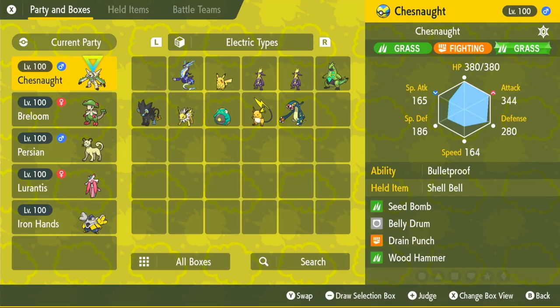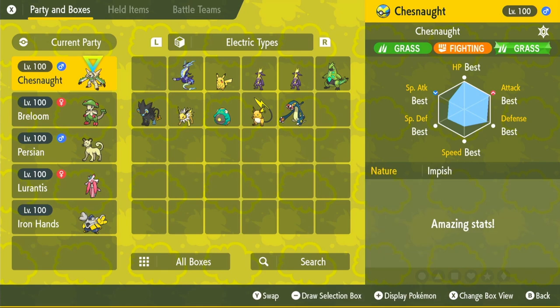To check your IVs, go to your main menu, click on Boxes, hover over your Chesnaught, and on the right-hand side you can see its moves and stats. Click the Plus button and it'll switch to IVs. Because I caught this in the raid, it came with max IVs — everything shows 'Best'.